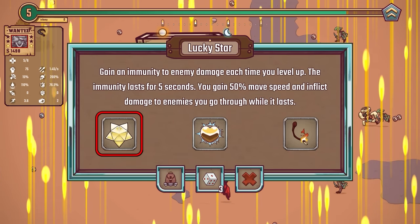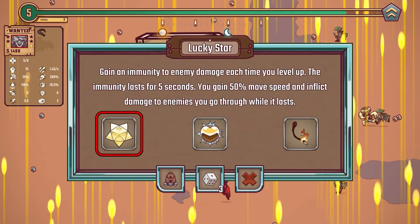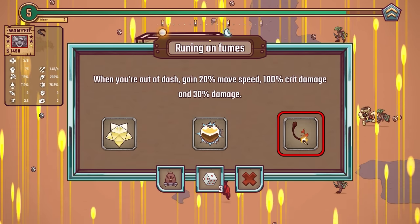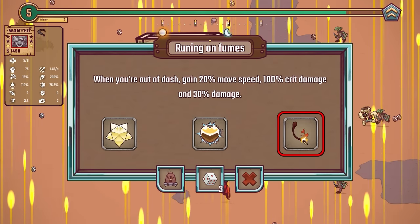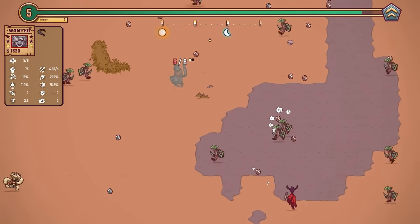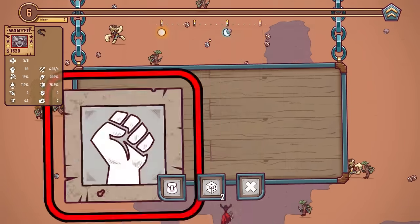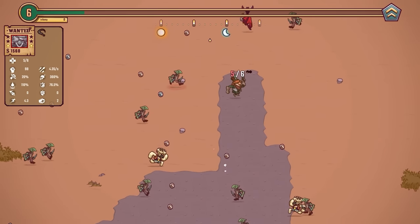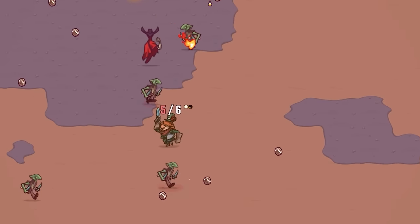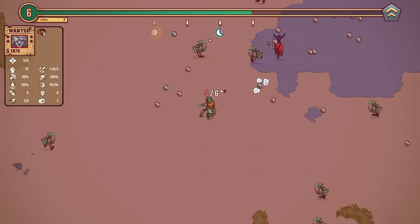You gain 50% more attack speed and damage while it lasts. Alternatively we can heal every time we level up, or when you're out of dash you gain loads of stuff. Maybe I should do that and then just get rid of my dash. There you go — I've got no dash. All right, critical damage has gone up. I do need to try and get some actual damage increased.